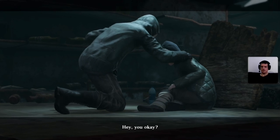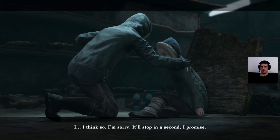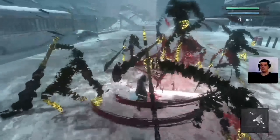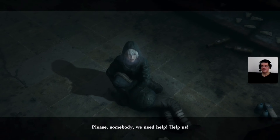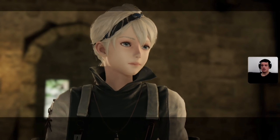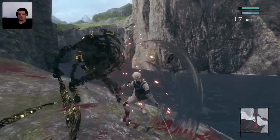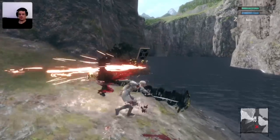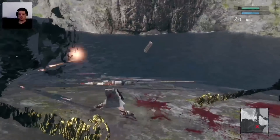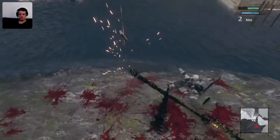Nier Replicant starts in a post-apocalyptic world showing your brother and sister struggling to survive. After a short introduction into the battle system, the game jumps 1,412 years later where mankind returns to a medieval civilization. Humanity is still struggling with dangerous shades that live outside cities and villages, as well as a disease called Black Scrawl. The sister of our main protagonist fell ill with it and our hero tries to find a cure.